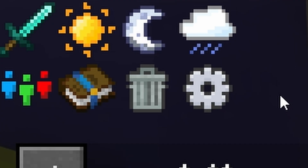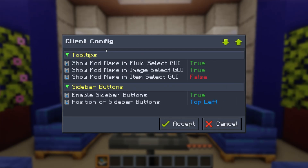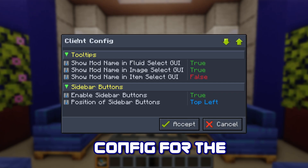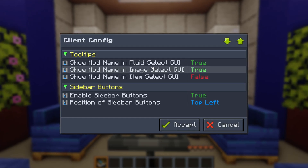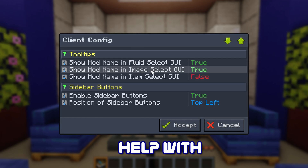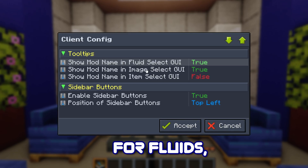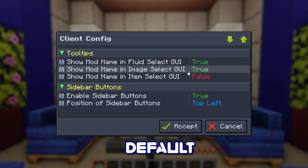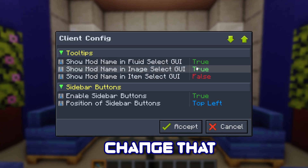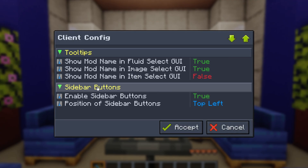Starting with the gear icon — this is the client config for the buttons in the top left. The three tooltip options help with names that show up in the GUI for fluids, images, and items. I'd recommend keeping these on default because it really doesn't change much besides showing mod names in specific areas.